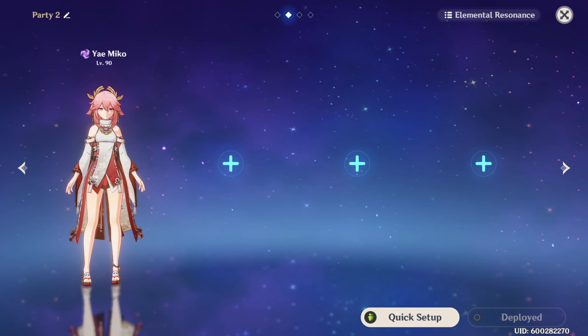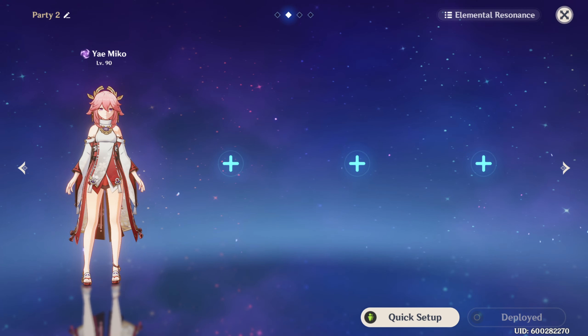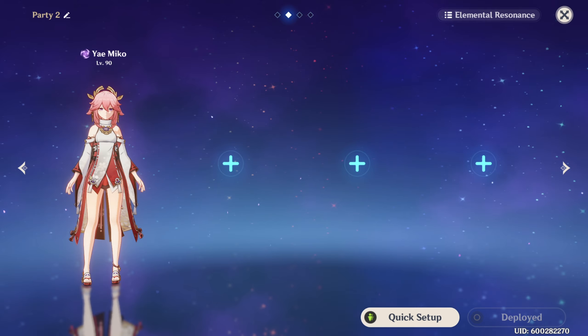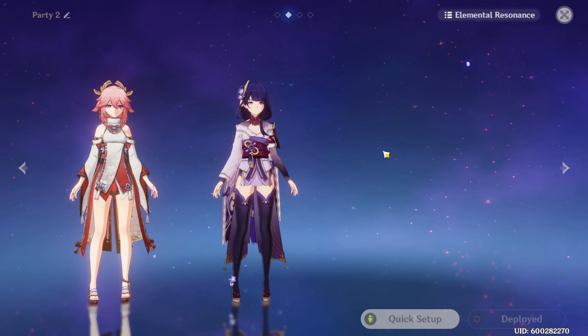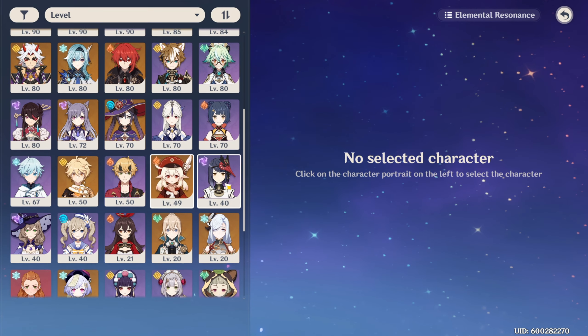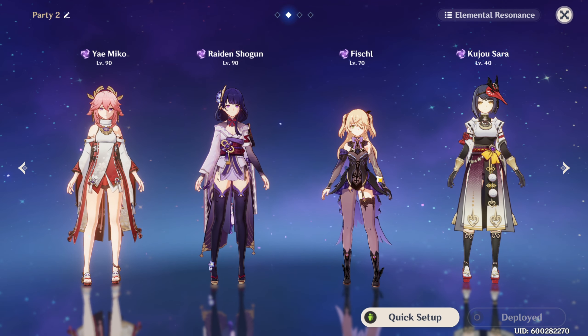Finally, we get to the team comp section, split into two parts: teams good with Thundersoother, and teams good with the other sets. The first team is obviously a straight mono-electro team consisting of Sara, Shogun, Fischl, and Yaemiko. Just make sure that if you're running four electro members, do not use Beidou and Shogun on the same team.